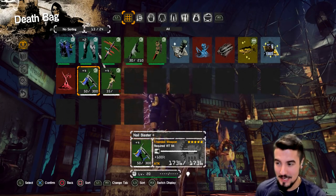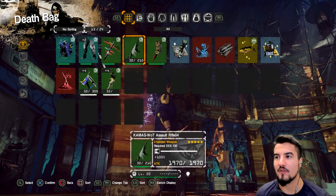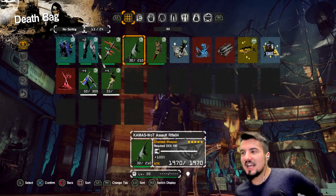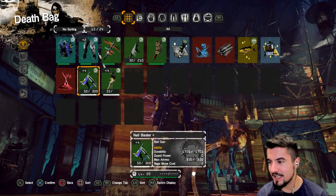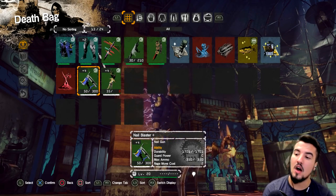That's pretty impressive in terms of its magazine. Although it is a fast-firing weapon, the assault rifle only has like 240 — it's not that much difference, actually. Anyways, the nail gun deals 1000 damage but fires very quickly. Durability 170, guard power C, max ammo 350, and its rage move cost 2.